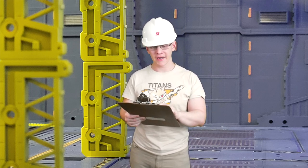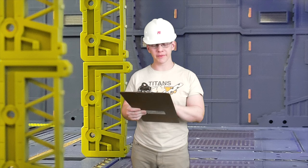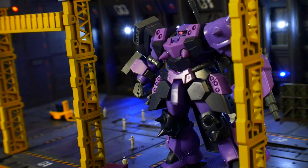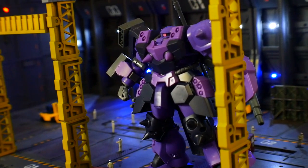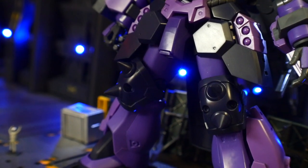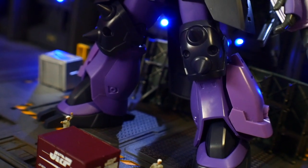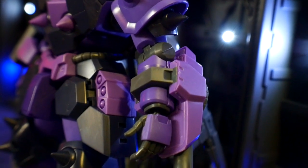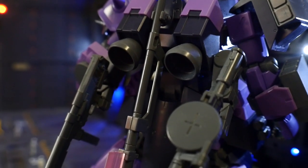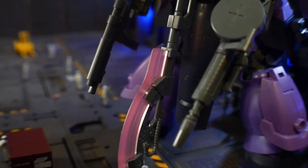The height of this mobile suit is 17.8 meters — pretty much your average Zaku height. The weight is 200 metric tons, so a lot heavier than your average Zaku. The armor is listed as polystyrene plastic — I think that has to be a typo, there's no way it's made out of plastic, that would be ludicrous. Now let's take a look at the details. Oh my god, this is a beautiful looking suit. The name may be stupid but the kid did a banging job on this design.